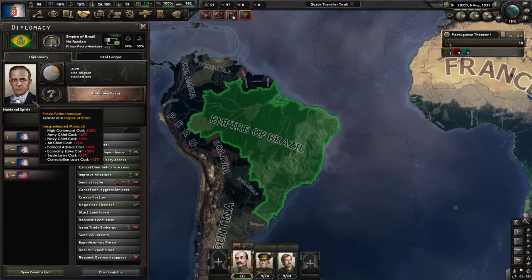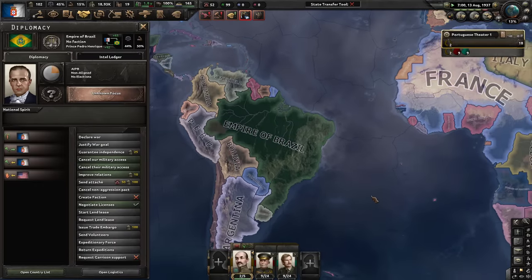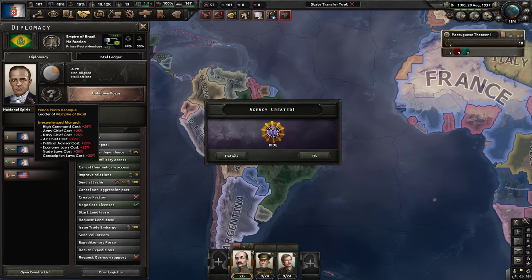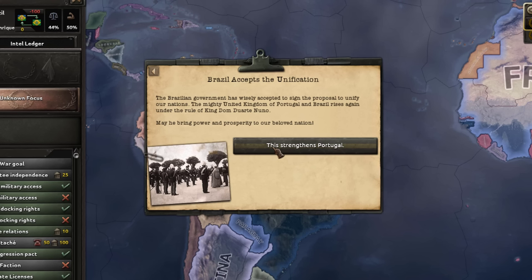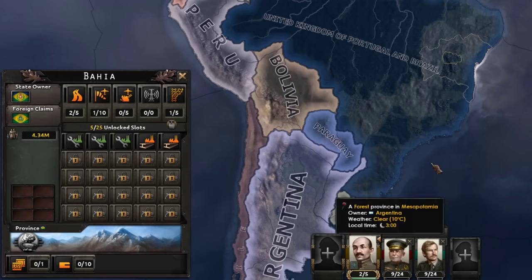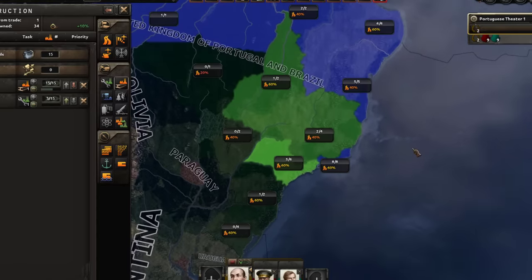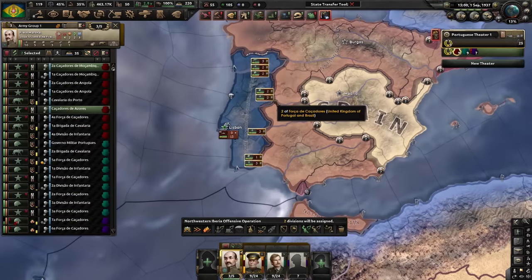It's kind of a shame that Brazil didn't receive a focus tree in La Resistance — I thought they might, since they have an emperor. But you can only get him as a Portuguese uprising, which is kind of sad. Anyhow, it's time that Brazil ceases to exist, and now it's only the United Kingdom of Portugal and Brazil. All these states are our cores — that's over 48 million core population and all of the Brazilian industry.